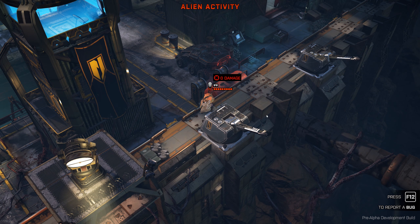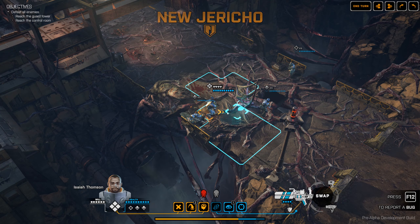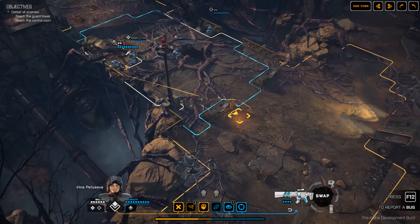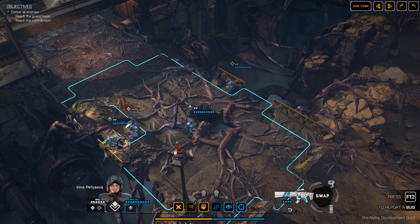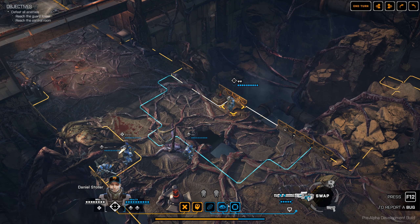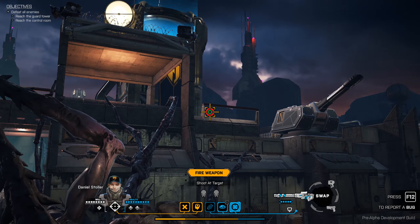Here comes another crabman. We did zero damage because he has armor. The sniper rifle actually ignores armor, and explosive weapons as well as grenades destroy armor — so that's something to keep in mind. If we switch to the sniper rifle, this will ignore armor. Now let's see if we can take a shot at anything.